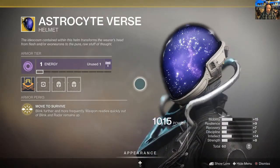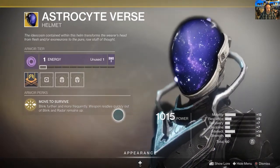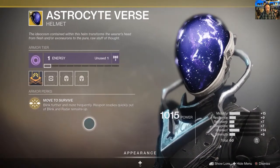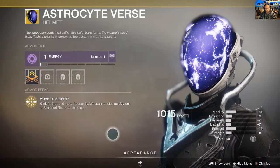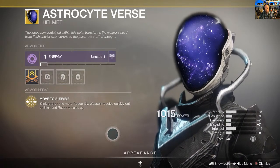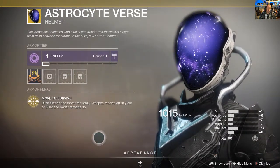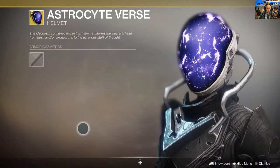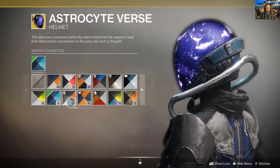Okay, improved Blink. There you go - that is well trippy, I'm sure you'll agree, that is nuts. They're all good looking this week. Blink further and more frequently, weapon readies quickly out of blink and radar remains up. So if you've got your tree set to blink - the short teleport that Warlocks can do - it's very early in the morning on a Saturday here in the UK. Anyway, if you're using blink this is a good companion to it because your weapon's ready the minute you use blink, which is very ideal, and your radar remains up while you're in it. So it's a good buff, certainly worthwhile.